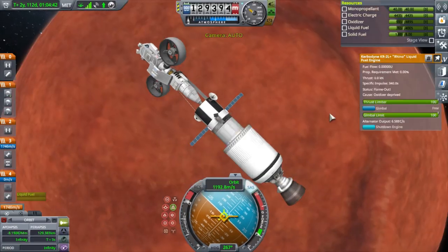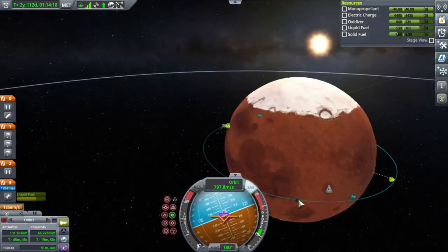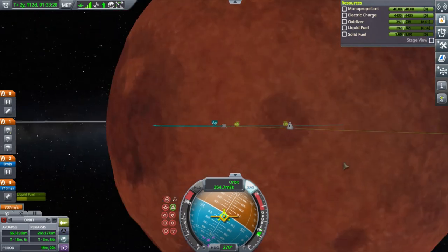There you see my typical launch and transfer. I'm circularizing around Duna. Let me see if I can come in right on top of the surface station area.